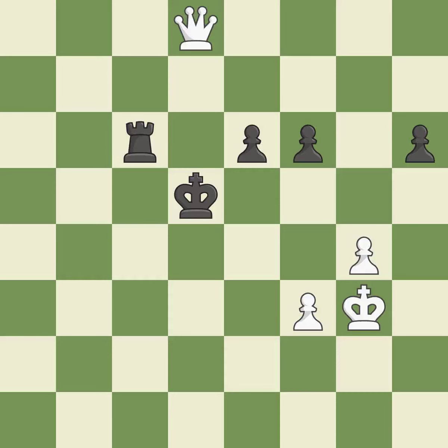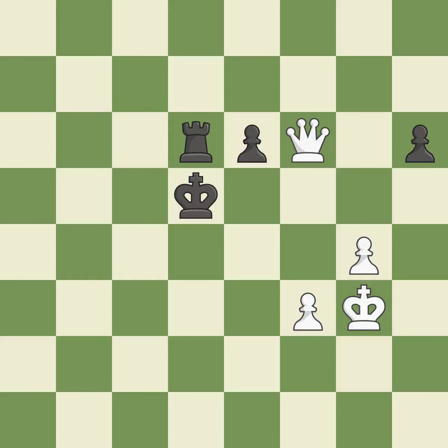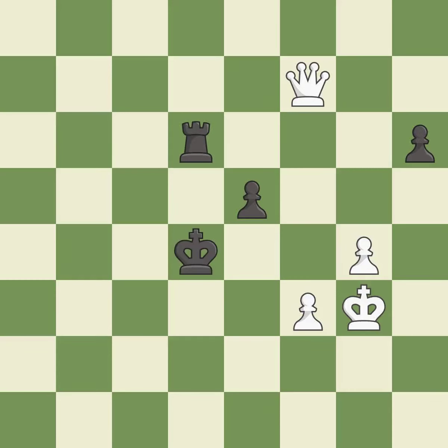This forks pieces by creating a simultaneous attack. It is best. This blocks the check from an opposing queen. It is best. Right on target. It is best. This exposes an attack, threatening a queen. It is best. This moves the queen to safety. It is excellent. This evades the check from the queen. It is excellent. One of the best moves. It is excellent.